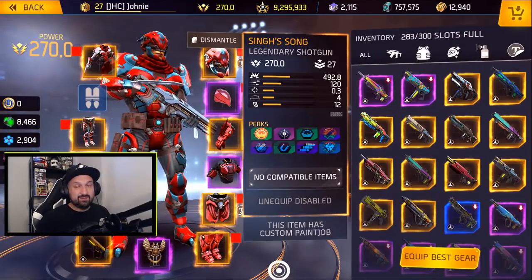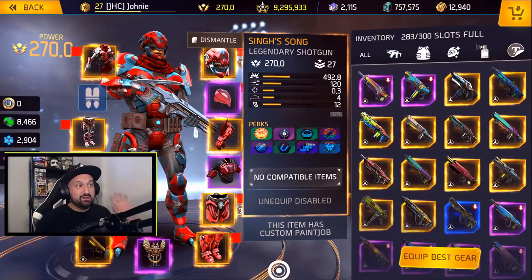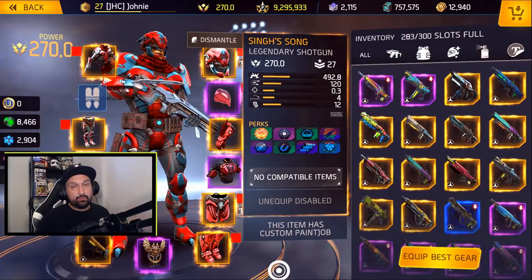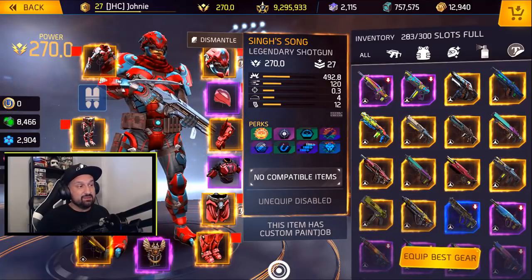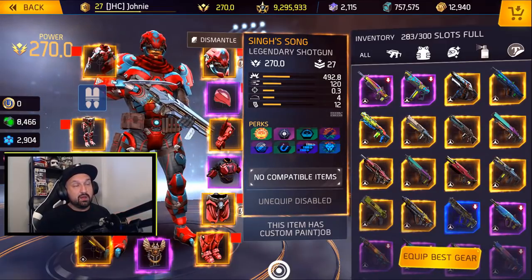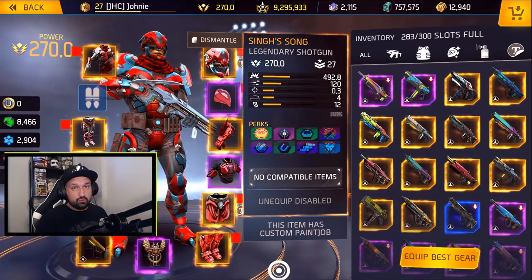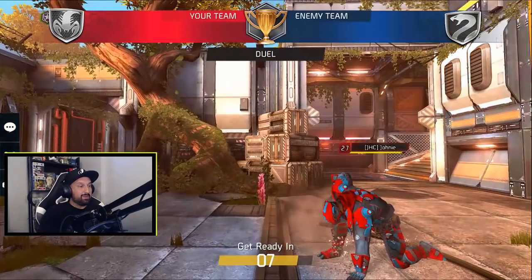Before I get all the questions in the comments — the Sing Song shotgun you can find in the gold arena. It's a pretty fast shotgun, the fire rate is 120, one of the fastest shooting shotguns in the game. The magazine cap is 12 but I have extra on my legs so it'll be more than 12. Let's go play some duels.